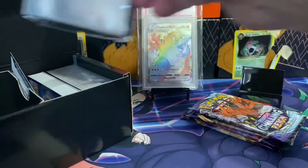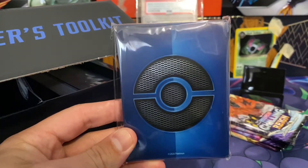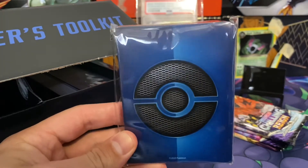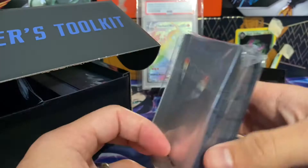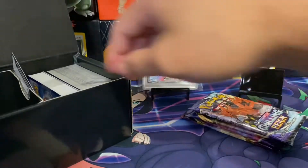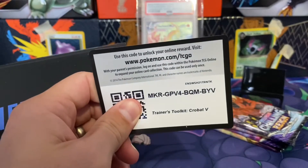And then we have some sleeves. These sleeves are actually pretty awesome. Very nice. I like the red Trainer Toolkit one slightly better because they had that rainbow look, but these are really nice too — they're kind of sleek. Here's the code for all you code people out there.